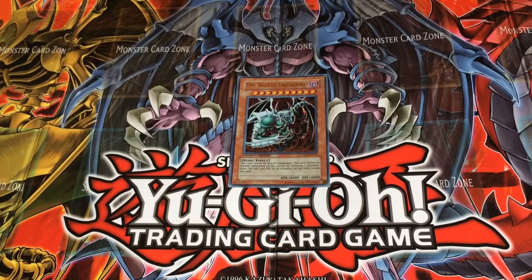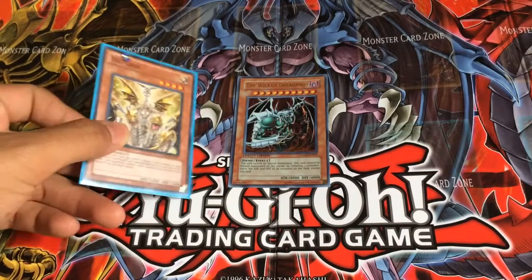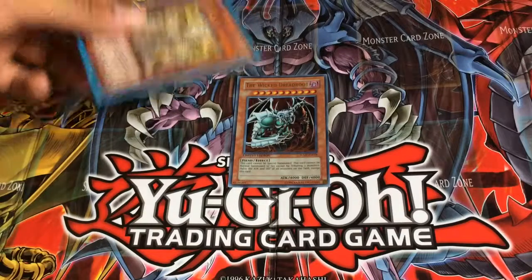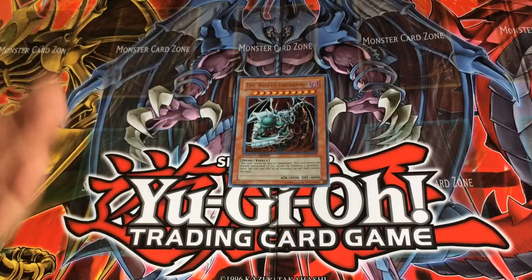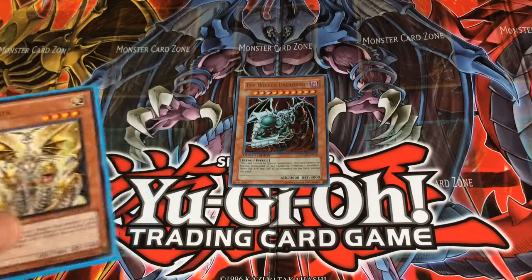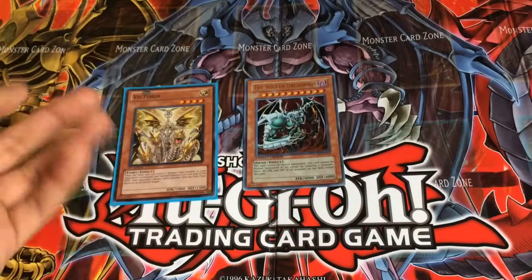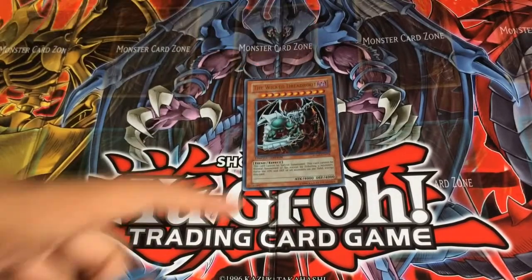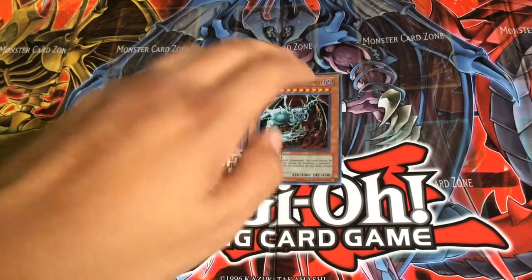It halves the attack and defense of all monsters on the field except this card. So either on your side, if you have any monsters on your side and your opponent's, they both lose half their attack and defense. But the Wicked Dreadroot itself doesn't lose half.